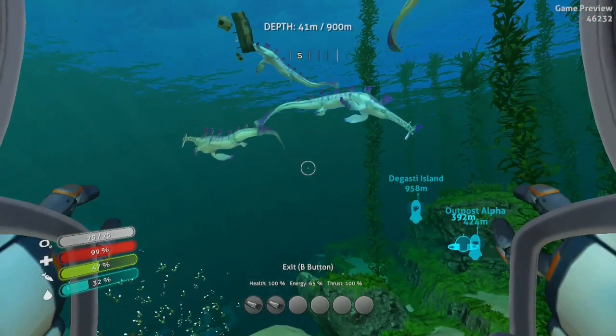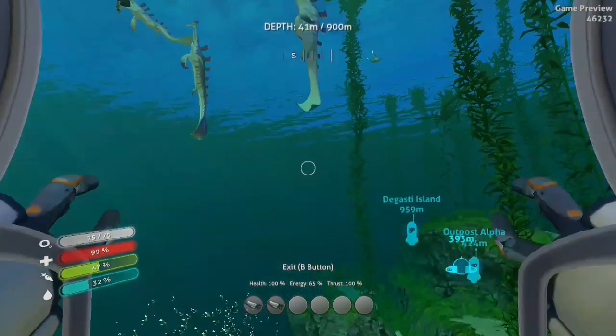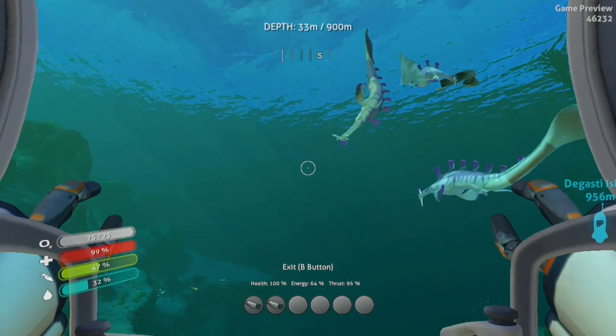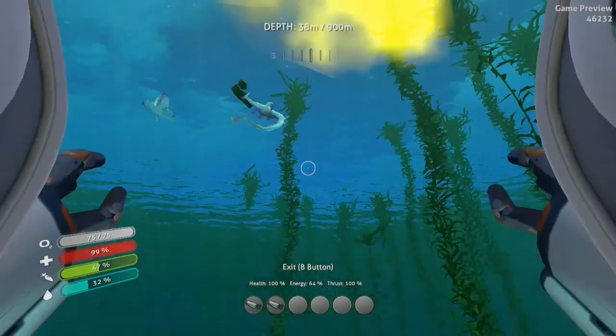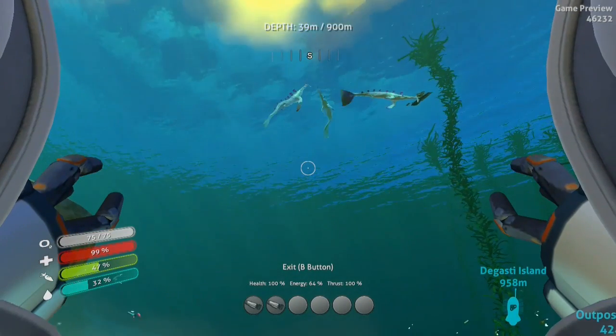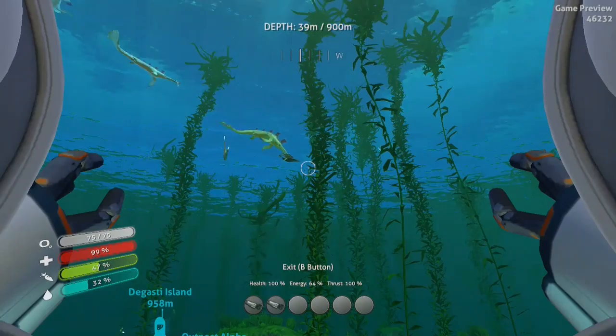Stalker teeth are kind of finicky to get. You can't actually just kill a stalker and take their teeth, which would be very beneficial. The best route I've found is to take some scrap metal and just leave it where stalkers are, and they'll go around chewing on it, and every now and again they'll drop a tooth.